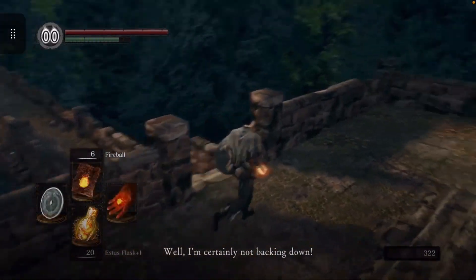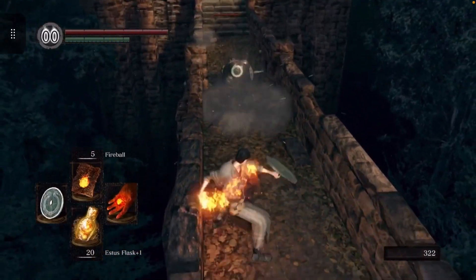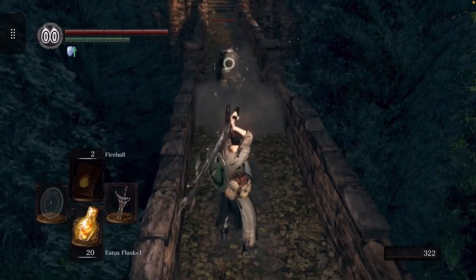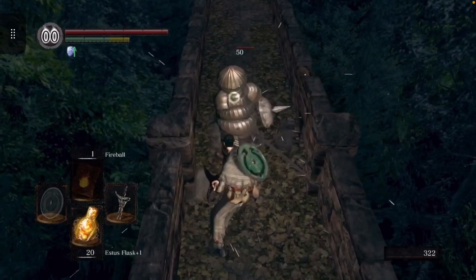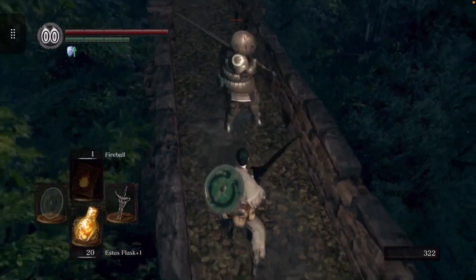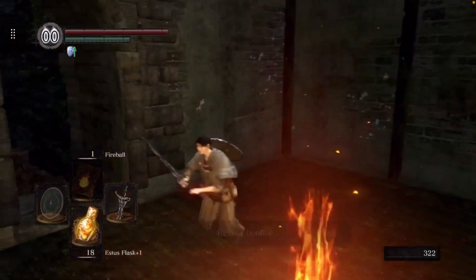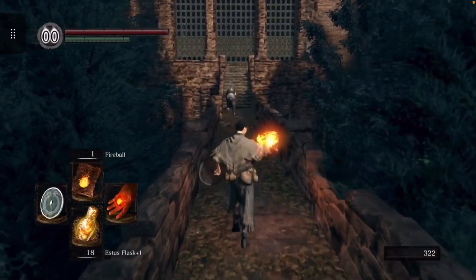Whenever you aggro this guy, he will kill you — he'll take you out hands down. That long two-hander attack is a threat; that long sword swing he's got is dangerous. If you run away he will eventually stop coming after you, but he teleports back. He is difficult to re-engage because he's going to pursue you — this guy runs fast.